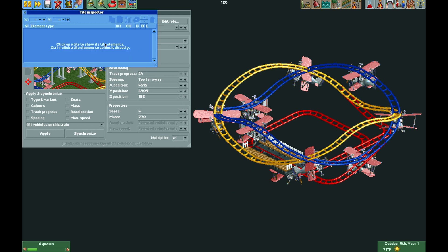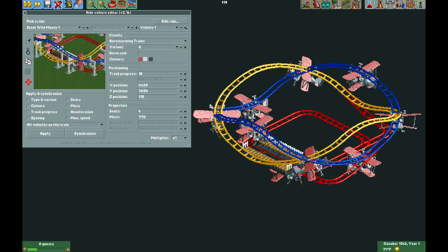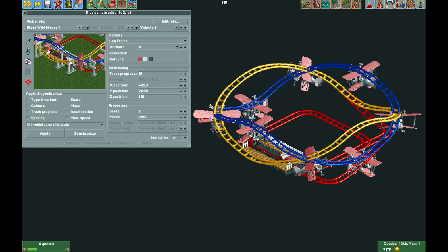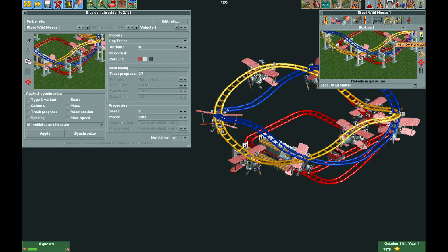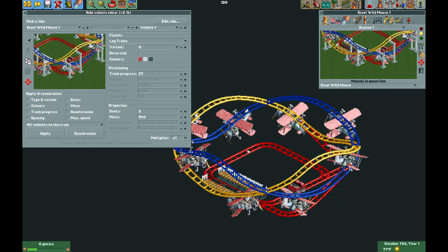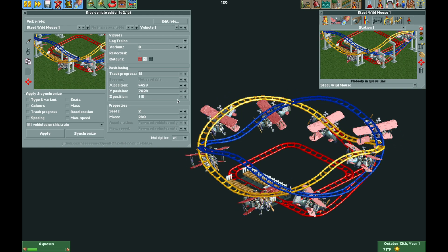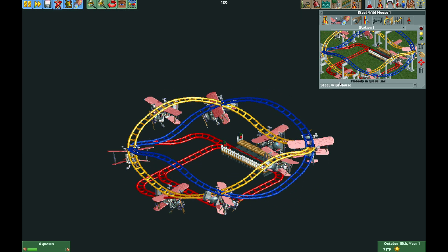Now I can open the tile inspector and make sure this corner here has the sharp turn as the lowest level in the order of track pieces - that will ensure that vehicle one stays on the red control track. I'm going to change vehicle one to the log trains and then test the ride to make sure it stays on the red track. It looks like vehicle one is staying on the red control track and everything works as it should. Now I'm going to close the ride and make vehicle one on the control track invisible by changing the variant to the invisible variant.